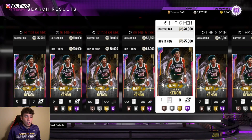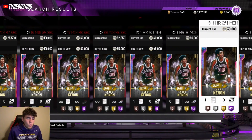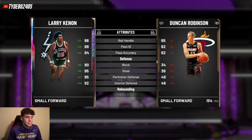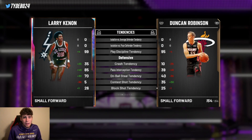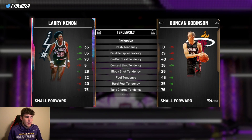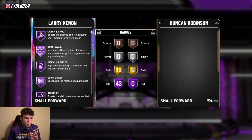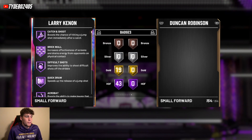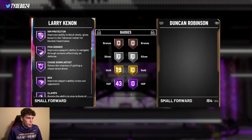Coming in at number four is Galaxy Opal Larry Kenon, going for just under 40,000 MT. At 6'9" he has an 85 three-ball, 98 driving dunk, 86 ball handle. Great defender, great rebounder. 92 speed with 96 lateral quickness. I personally like his release. His on-ball steal tendency is a 70. The only drawback is his three-ball isn't super high, but with a coach boost it's still in the 90s. He has 43 Hall of Famers with 19 gold badges and 62 total badges.